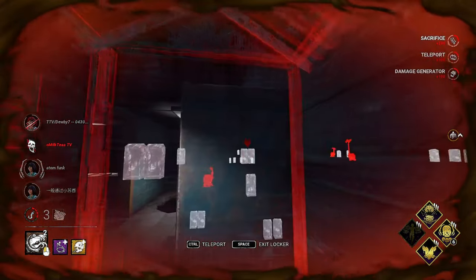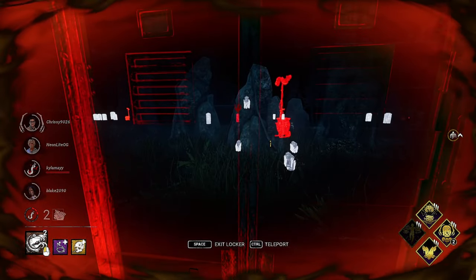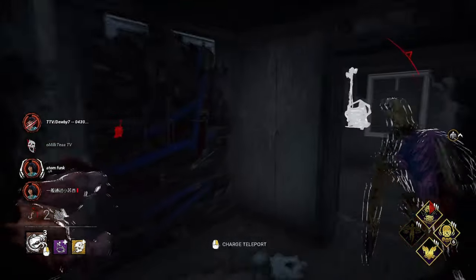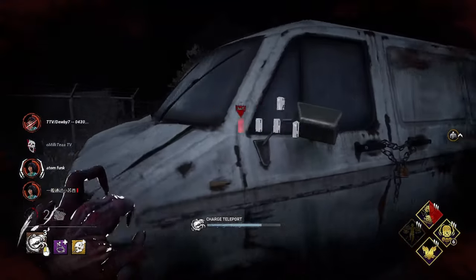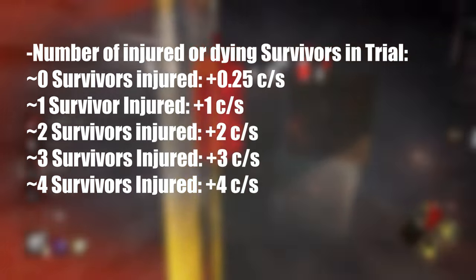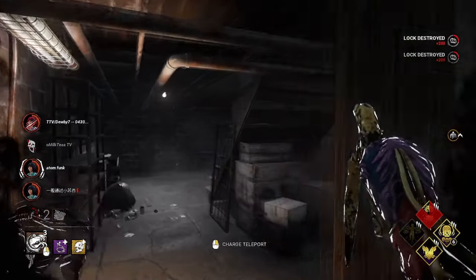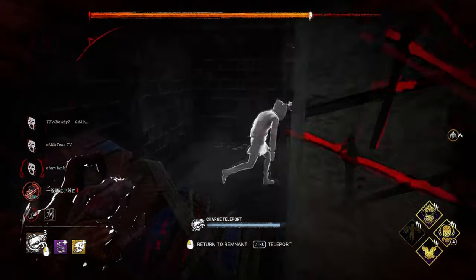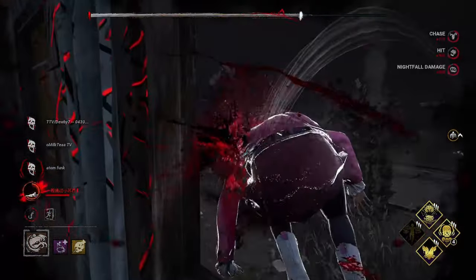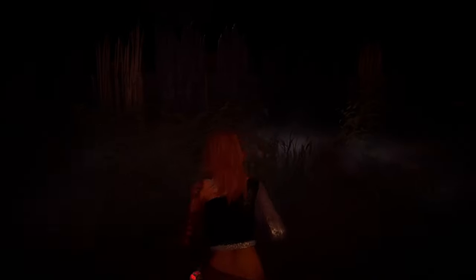Nightfall activates after hitting 300 daytime charges — this refers to how many charges must be accumulated before Nightfall starts. Things that give you charges: hiding in lockers as the Dredge awards plus 6 charges per second, though don't waste too much time charging this way. The number of injured or dying survivors also matters: zero injured is plus 2.5 per second, one injured is plus 1, two is plus 2, three is plus 3, and four is plus 4. Hitting a survivor grants plus 20 charges, hooking a survivor grants plus 20 charges, and teleporting back to the remnant grants plus 10 charges — you can use this outside of chase for free charges. Nightfall is one where you can absolutely shatter a team by pressuring most of the map at once, and it makes it hard for survivors to navigate and perform basic tasks, while also giving you info on survivor locations.